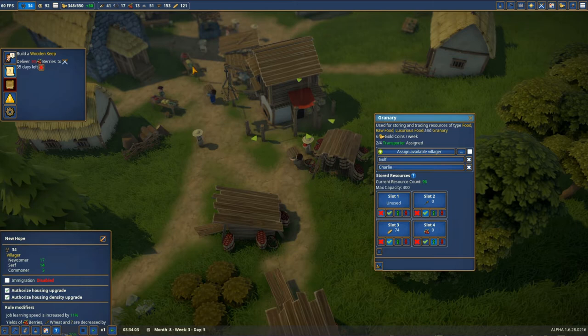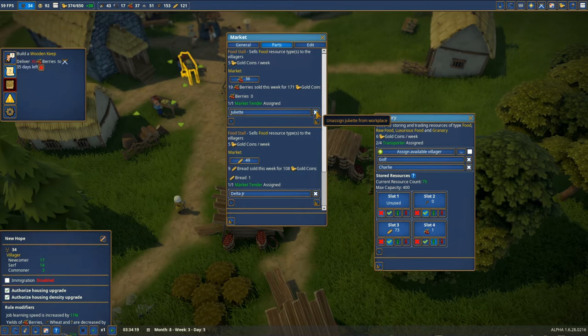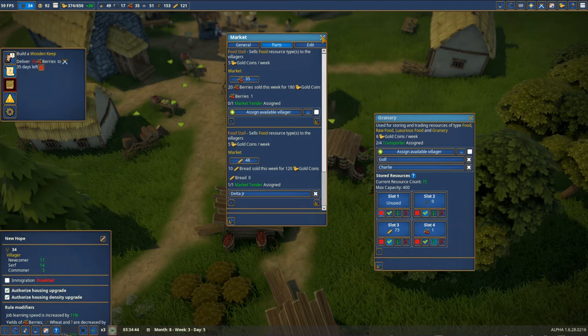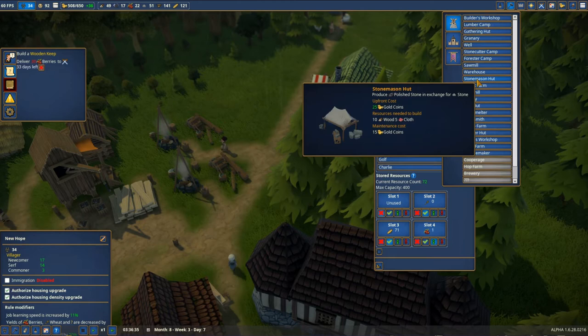She took everything. Juliet, you're no longer working here for some time. People will be angry for a few seconds but Juliet is no longer working here, which means nobody will be able to sell the berries. Hopefully she'll be unable to get resources out there and they'll be able to collect the amount I need. We can make the stonemason camp because we have cloth for the first time!